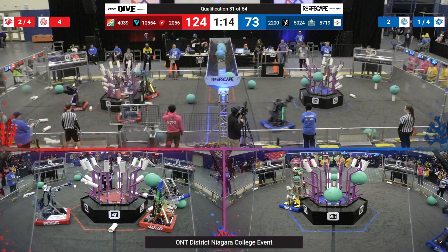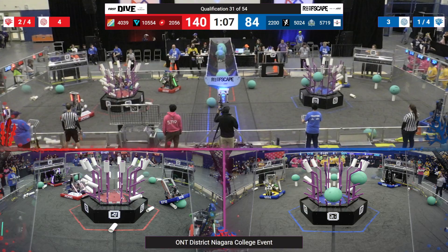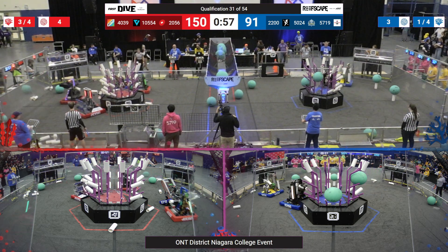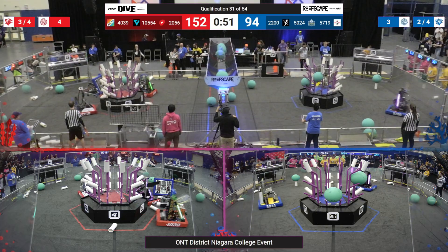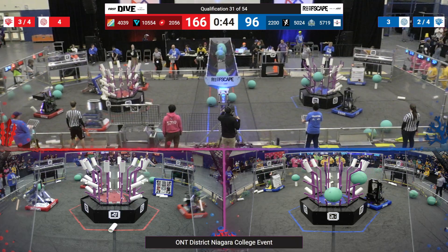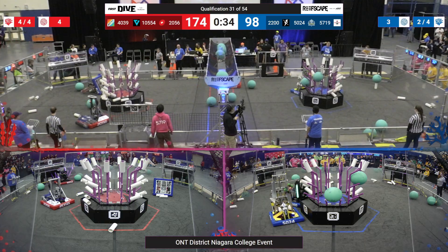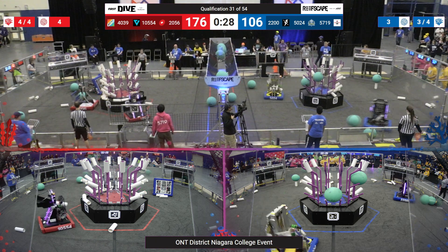Over on the Blue Alliance, 2200 looks like they're scoring an algae in their Blue Alliance net. And 5024, their Alliance partner, scoring more coral on that wreath. The Red Alliance wreath just keeps getting more full every time I look at it — almost completely full on level four and level three. Looks like 5719 may have fallen over slightly. Lots more coral being scored on the Red Alliance, and on the Blue Alliance, 5024 is doing the same. 2200 scoring more coral on L1. Looks like the Blue Alliance might be trying to get that coral ranking point.